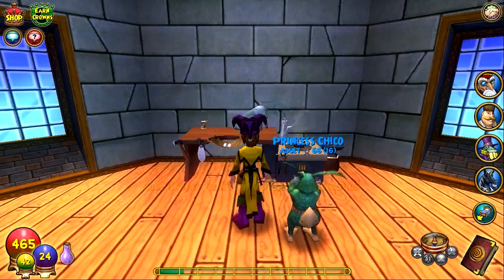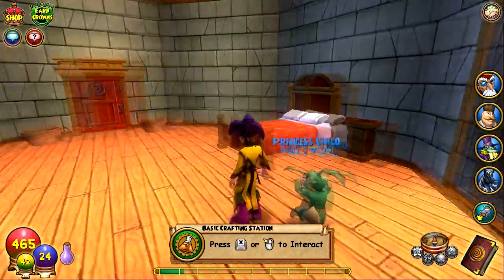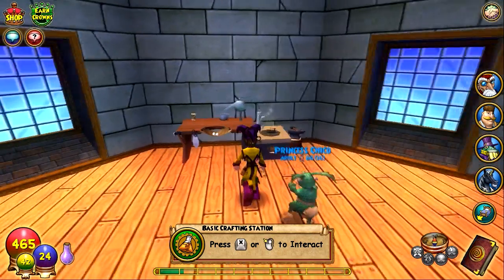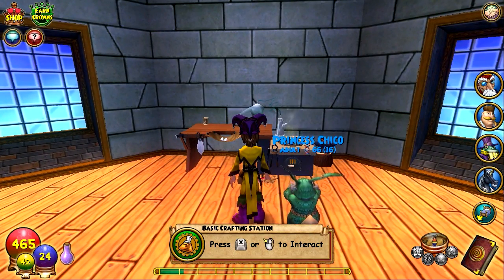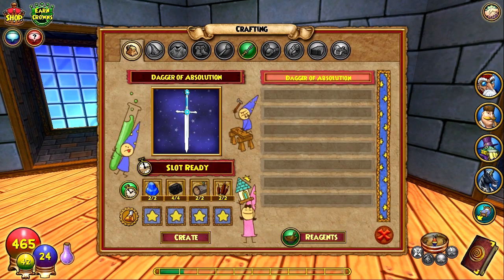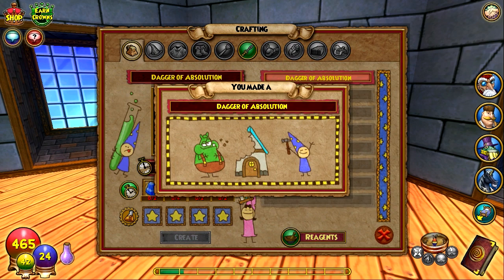It'll show a timer, and this timer has to go down before you can create another one. The first few start off pretty quick. If you want, you can go into the crown shop and there's a potion that can reset the timer so you don't have to wait a day or even hours. I'm probably going to use it for most parts but not this one since it's pretty basic. And there we go - we've got two daggers of absolution!